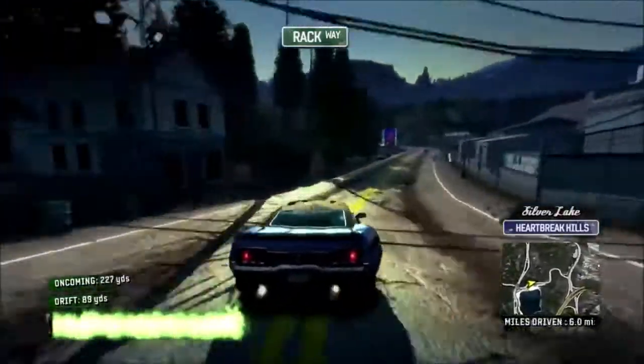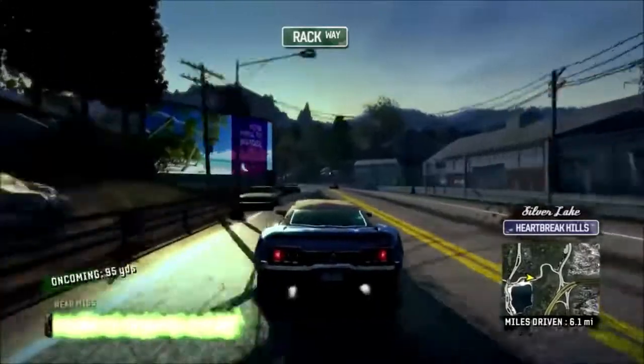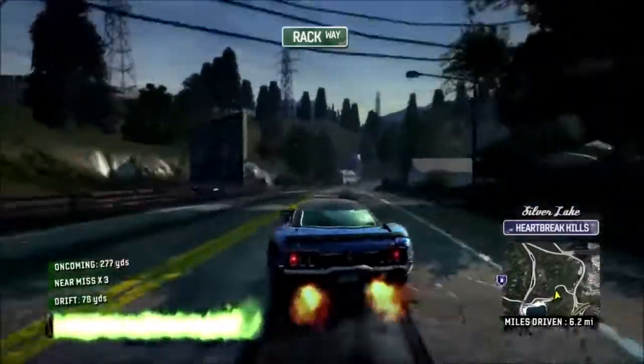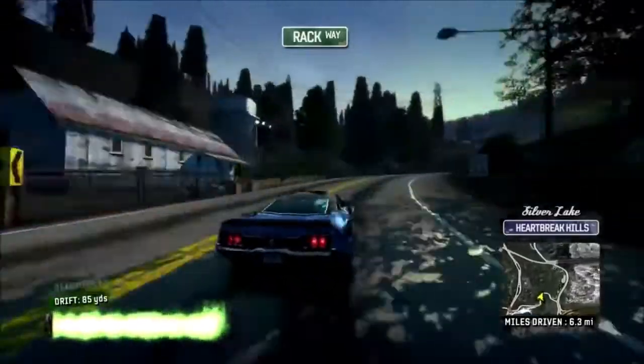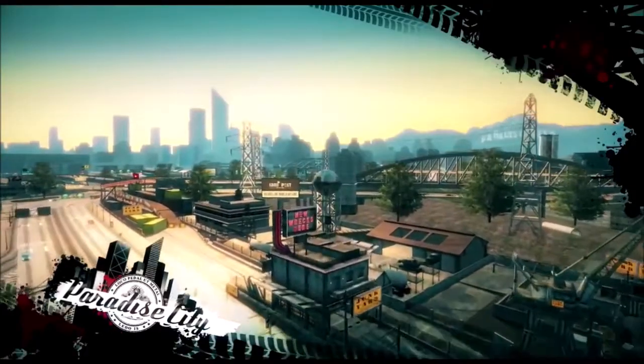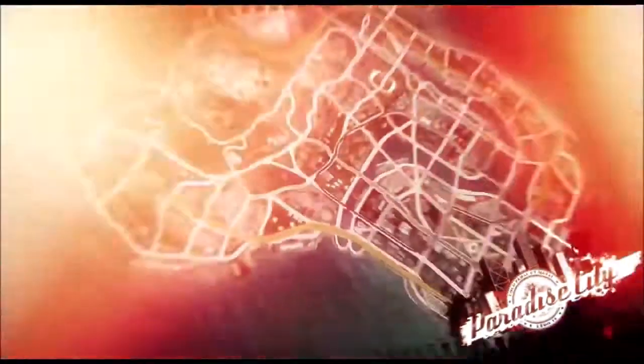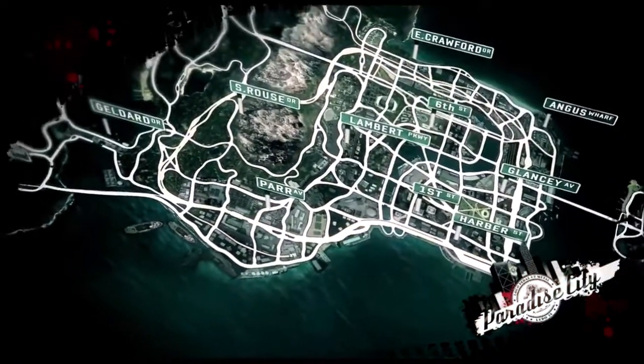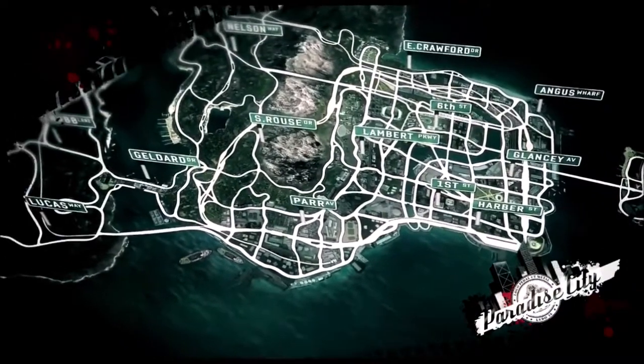Being a remaster, the game includes all the previously released DLC which adds a hefty chunk of new things to do — from new challenges and activities to test your skills, to new cars, some of which are based on popular IPs like KITT from Knight Rider and the DeLorean from Back to the Future. There are even motorbikes as well, which is pretty cool.